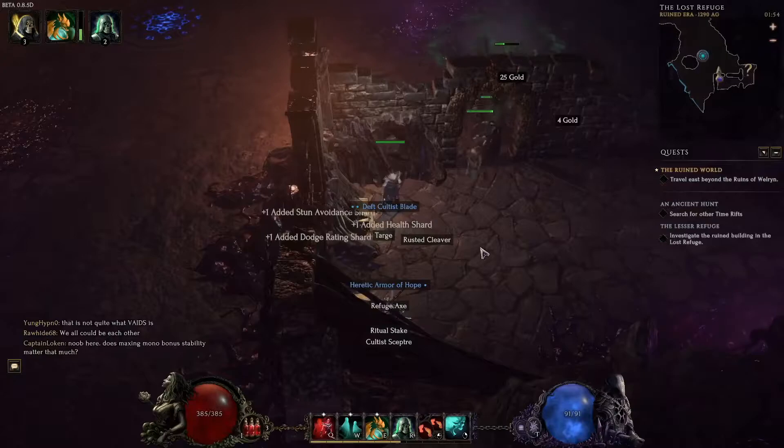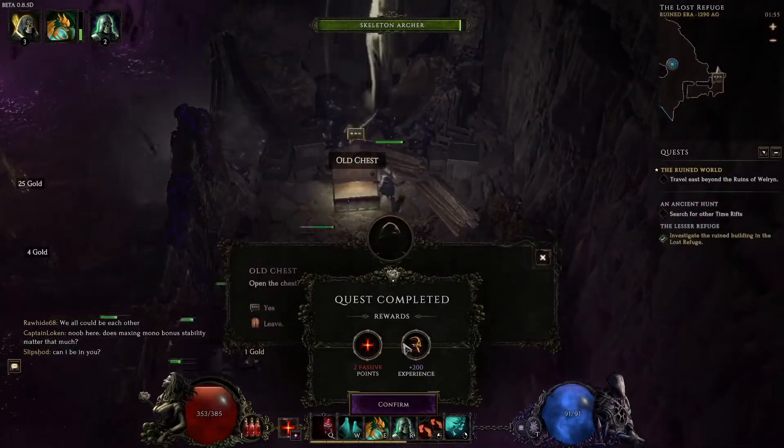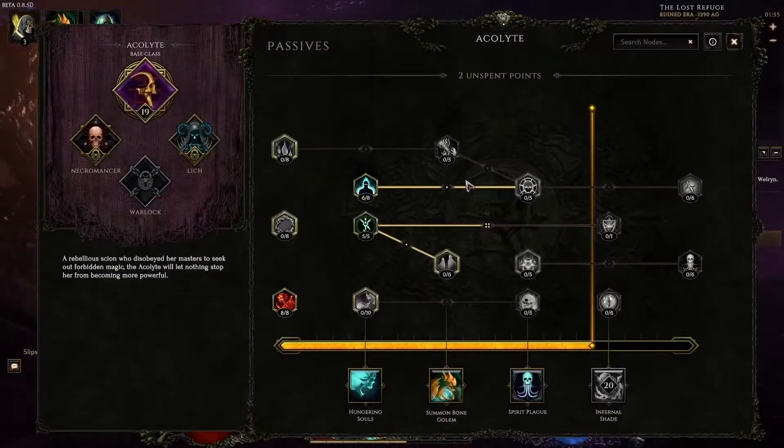Get the shards — you always want to pick up the shards. When they're in your inventory you just throw them back into your forge; they don't take any room. You always want to pick them up.